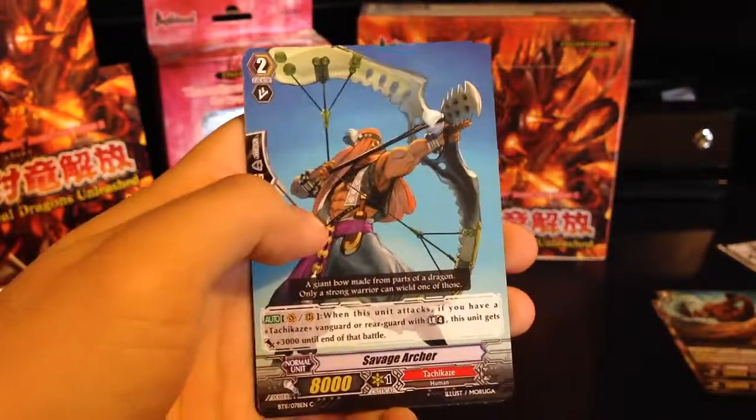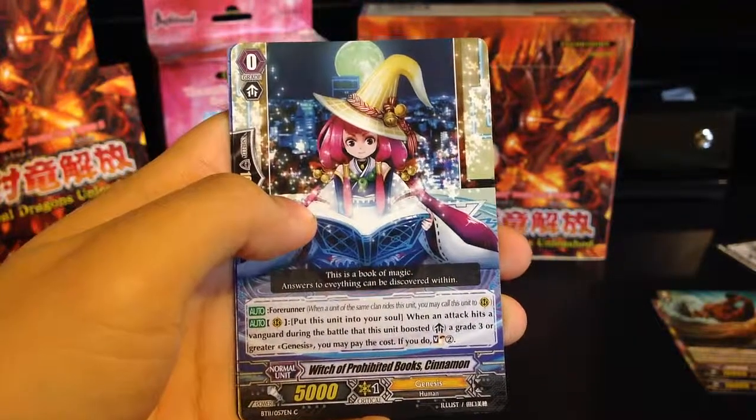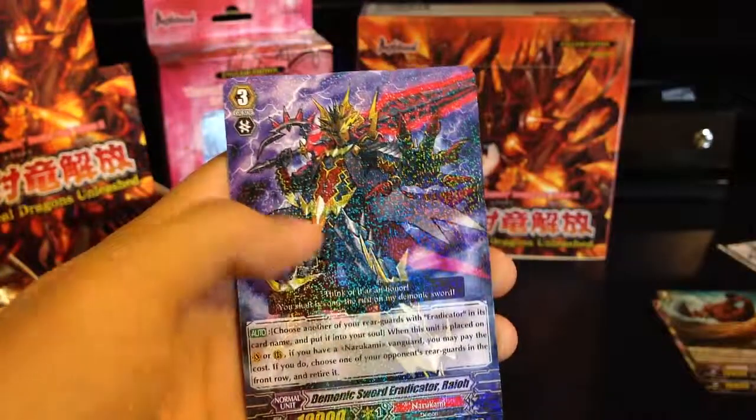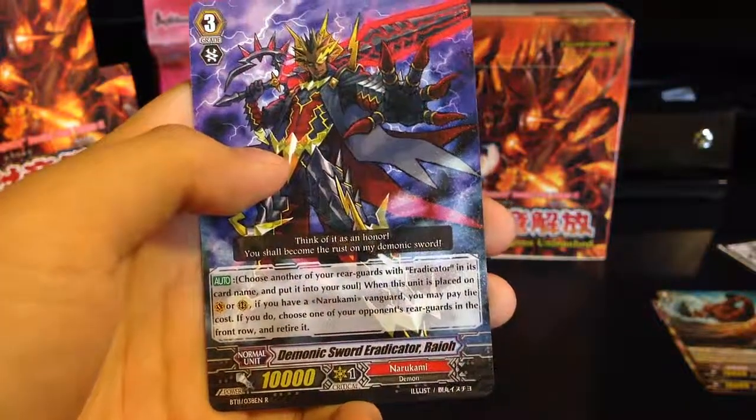Capsule Gift Nurse, Savage Archer, Witch of Prohibited Books Cinnamon. Wow, these Genesis cards. Oh, there's a starter — just realized. Recovery Celestial Ramwell, and a rare Demonic Sword Eradicator Ryo.